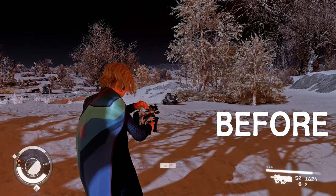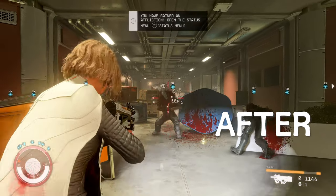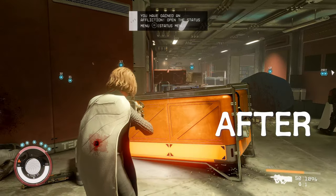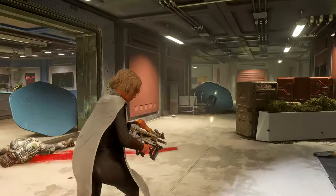For instance, using this mod, a level 10 enemy will have 200 less health, and a level 20 enemy will have 400 less health. It's absurd that even as the Grand Champion, enemies withstand dozens of shots without falling. Using this mod is a must — try it out now.